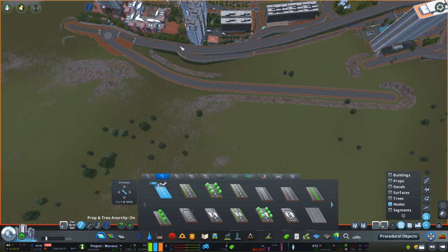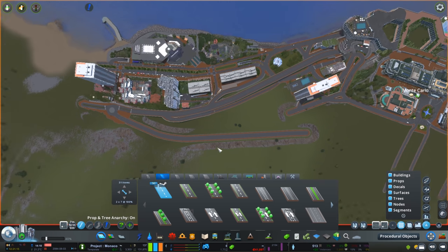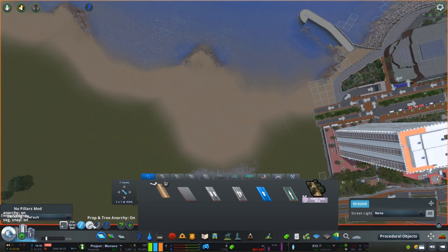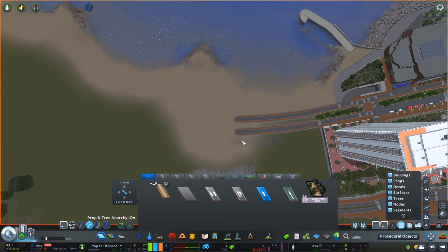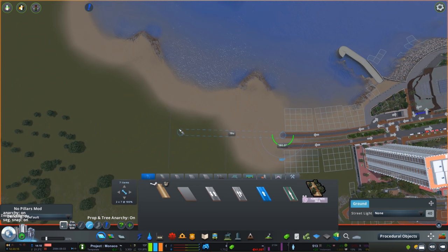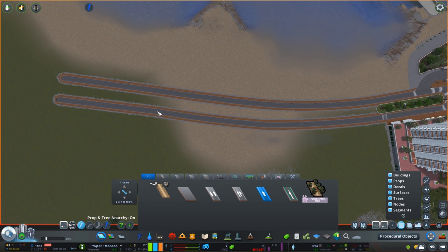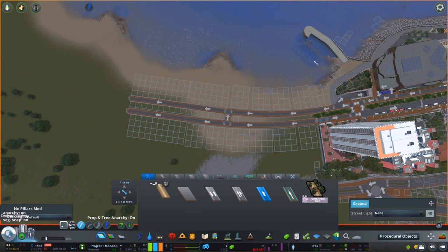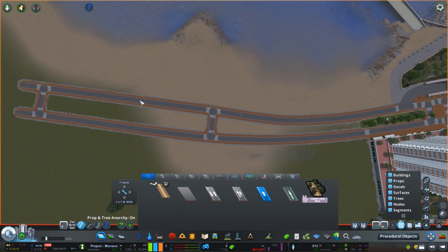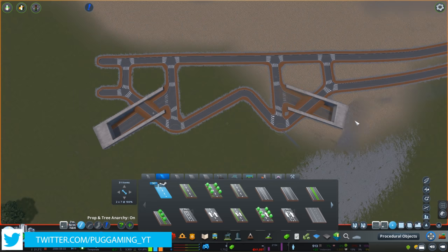We're going to do the road layout for all of Monaco and some of the outskirts as well. I won't be doing all of the road layout and I'm sure as the project progresses, I will modify and change sections. But for now it's going to be a good template, and also gives you an idea on how interesting the road layouts are in Monaco. There's probably going to be another episode where we work heavily on the underground section of Monaco, which is really incredible to work with.